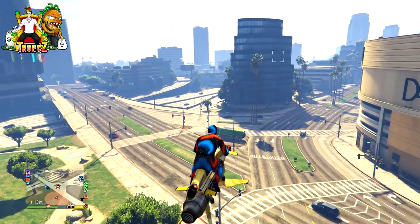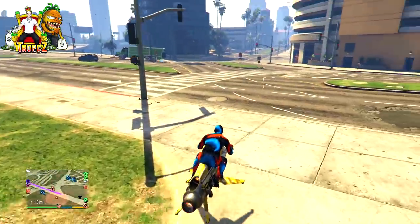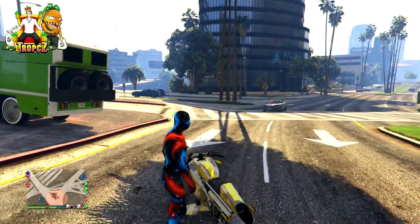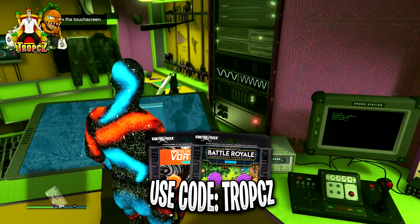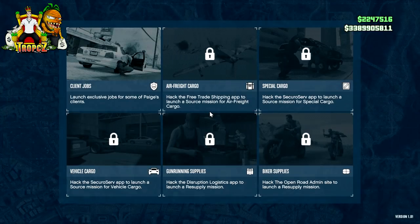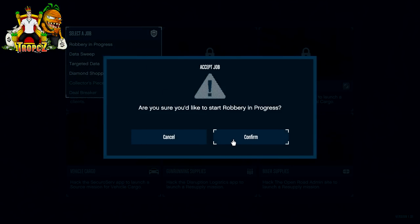First off, what you need is a Terrorbyte, or a friend with a Terrorbyte. You basically just need to be able to start up a job called Robbery in Progress. If you have a Terrorbyte, go inside it, go to the computer, select the top left message, click Robbery in Progress, and start it up. If you don't have a Terrorbyte, join a friend's CEO or SecureServ and he can start it. If you don't have a friend with one, use the comment section to find people to do the glitch with.